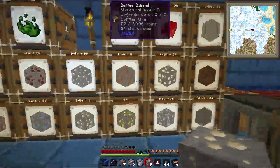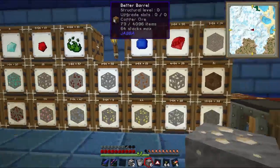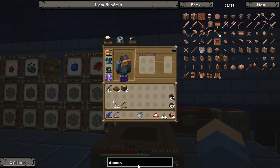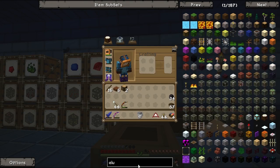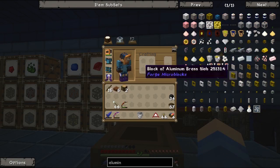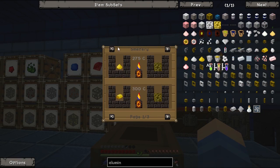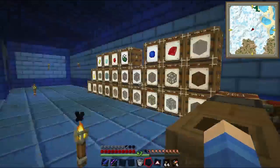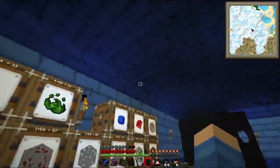Let's just put these away for now — copper, tin, and iron. And what do we need? We need aluminum brass, right? Gold or aluminum brass, but aluminum brass is cheaper I think. Copper and aluminum — oh yeah.